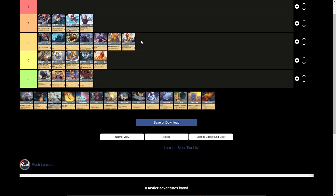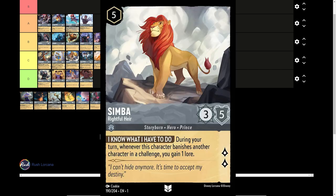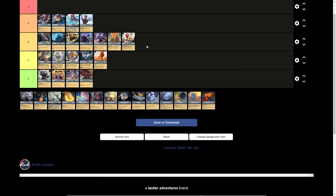The 5-drop uninkable Simba, Rightful Heir — 3 strength, 5 willpower, 2 lore generation. During your turn, when this character banishes another character in a challenge, you gain 1 lore. This is an archetype for a deck I've been playing around with — something like a Ruby Steel deck based on challenging for lore. There are a lot of decks running decent characters that are exerting them quite often, leaving them exposed. Something like Simba, Aladdin, even TK the Heartless could be decent, especially when we see the next set of cards. But currently with the way everything's stacked up, I'm going to leave him in C tier. He has a lot of potential with the next few sets, especially paired with Ruby, but I'd like to see more options before ranking him higher than C.